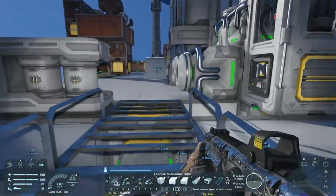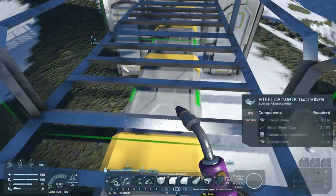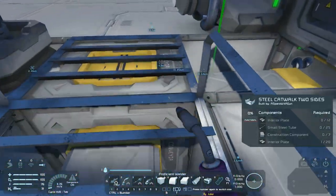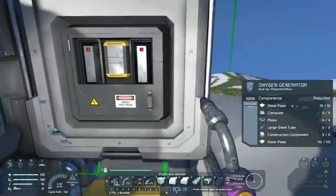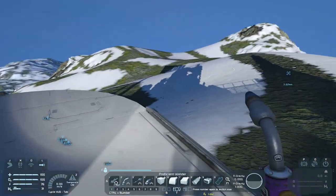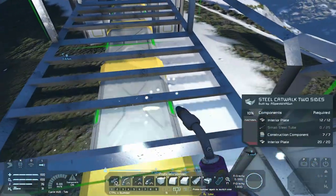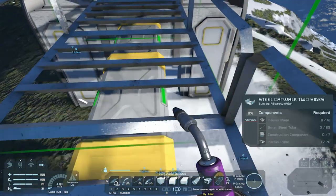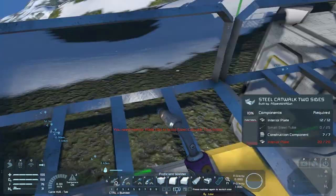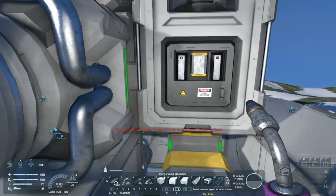I'm a little unsure about it at this point. Was I making what I needed to finish off these catwalks, or did I not make what I needed? I think I needed to make more steel or something. Oh, nope — I've got some more construction components apparently. It was the steel tubes, that's what I'm going to need more of. And apparently interior plates. Okay, good to know.